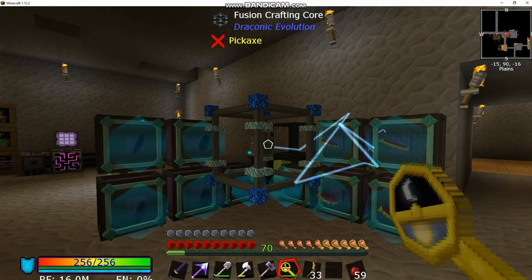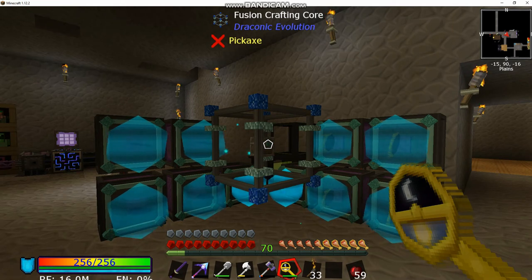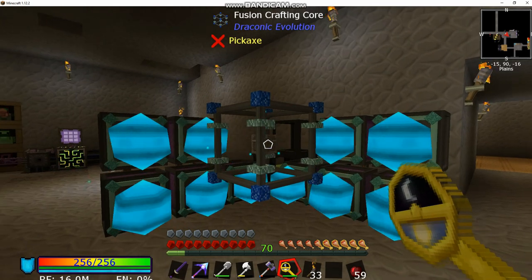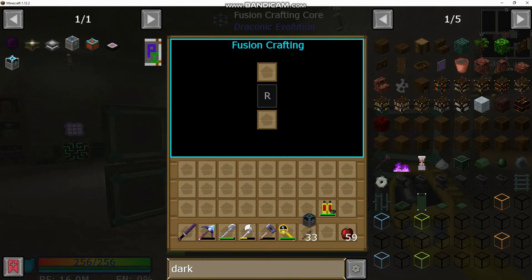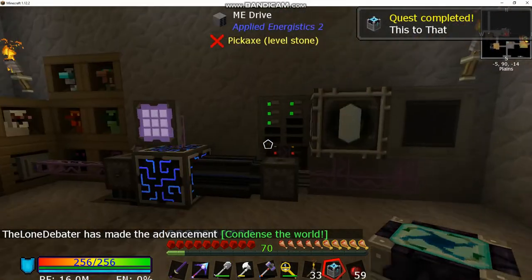We'll split these into fours, throw four dark matters in, then put the dirt chest, crystal chest, and then four red matters. That's how you set up the recipe. Hit start on the fusion crafting, it'll charge up, then we're going to acceleration-wand it and that will be the energy condenser. I'm really excited about getting this item.